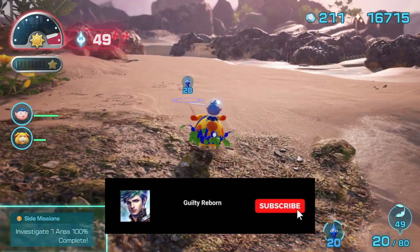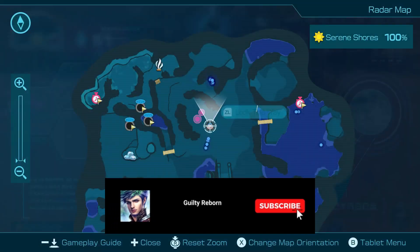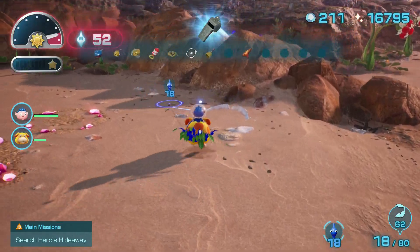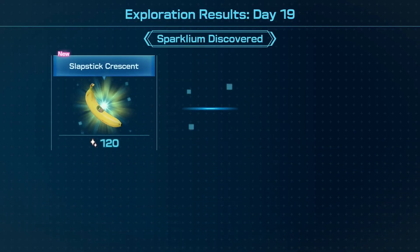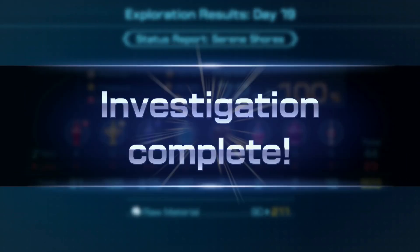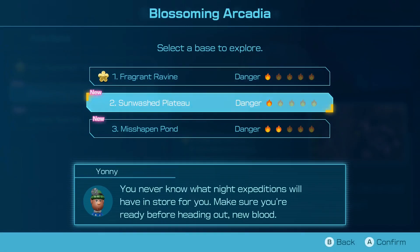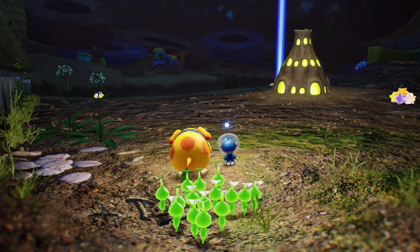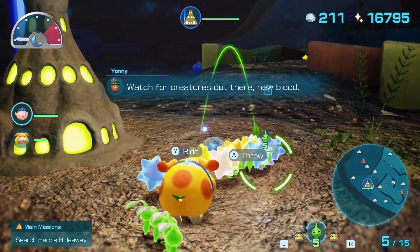We're gonna lose 49 — we gotta hurry up. One area 100% complete! That is great. Day 19 results — we got two of them, and we also got all this. That's 100% for Serene Shores! As we should do in the next episode, go into the Hero's Hideaway. We're up to the Sunwashed Plateau. Getting straight into the battle.